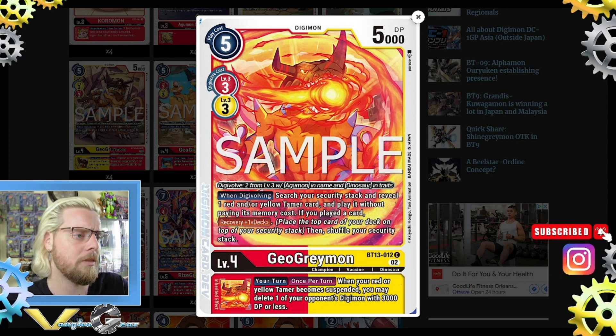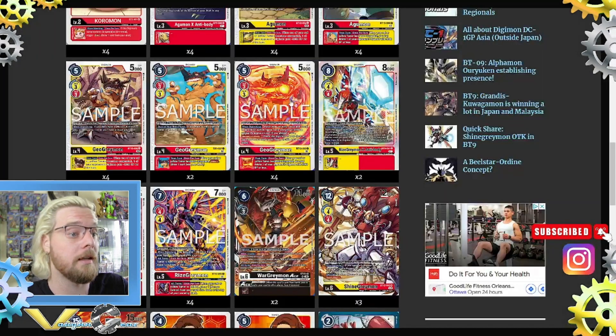The BT13 Gael Greymon also has: your turn, once per turn — when your red or yellow tamer becomes suspended, you may delete one of your opponent's Digimon with 3000 DP or less. This is a really good card.